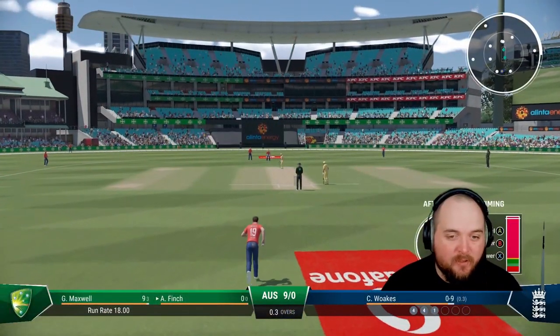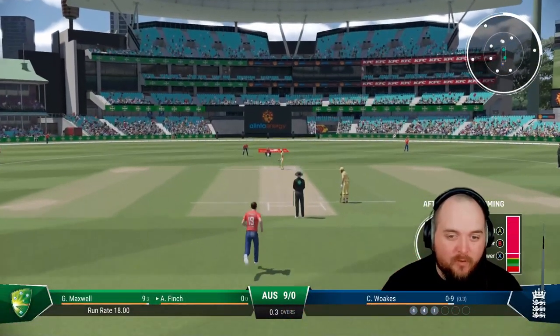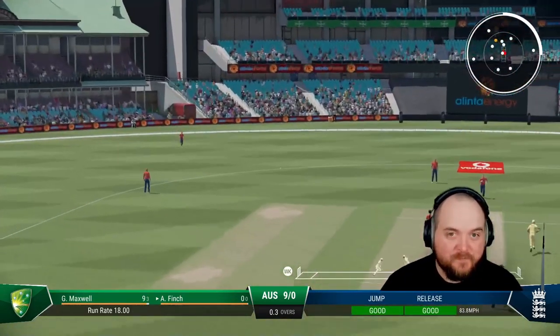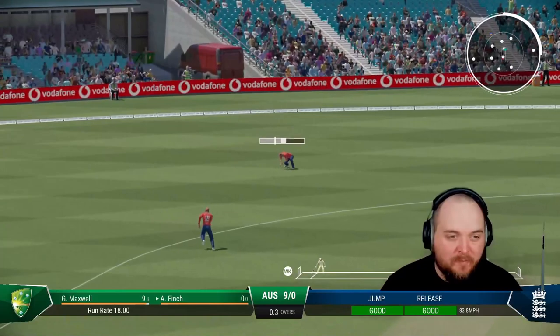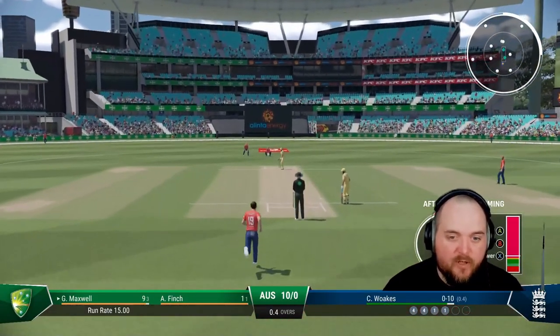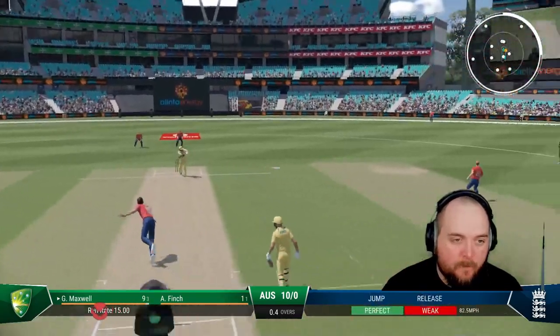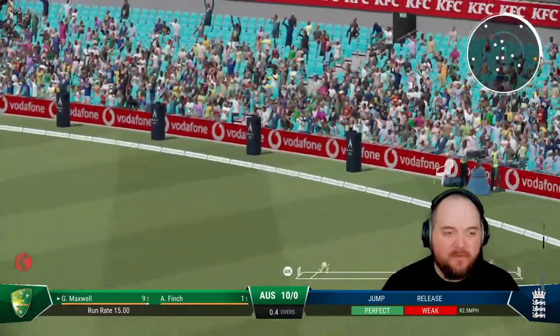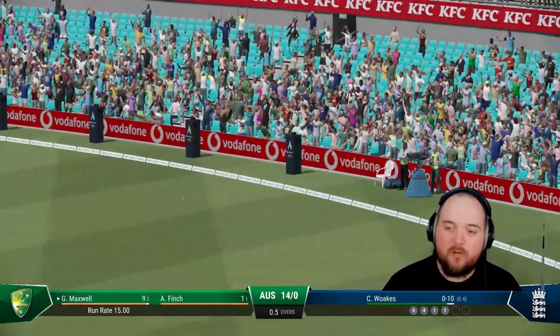We could probably do with Jofra Archer or Mark Wood on the next one just to see some actual pace. Bouncer - he runs it down to deep third man. That's 10 off the over so far with four balls gone.